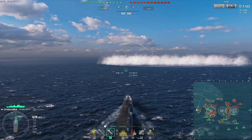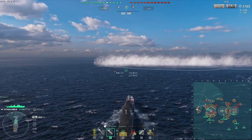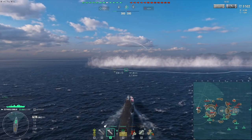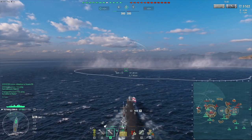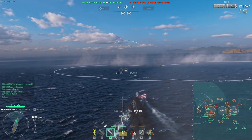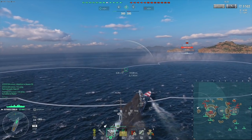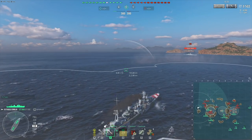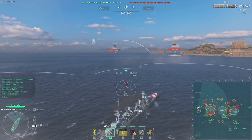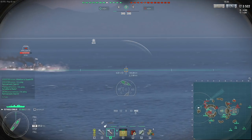I'm still going to push into the smoke screen because I think the Yugumo actually left it — my SAP might be quite useful. I still have my own smoke screen as well, so this smoke here actually allows me to get closer to the enemy. RPF actually jumped, so either the Yugumo is where that Iowa is, or that Iowa is actually now closer than the Yugumo. Yeah — the Iowa is closer, and the Yugumo is right there.